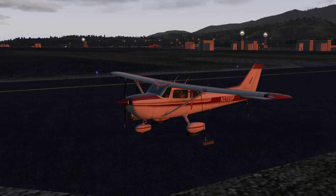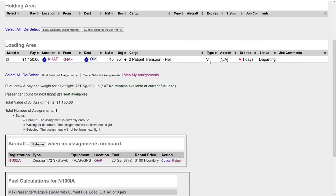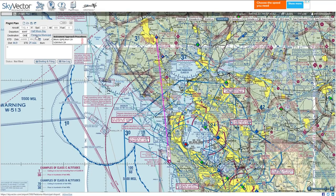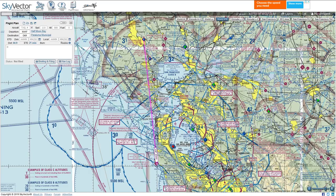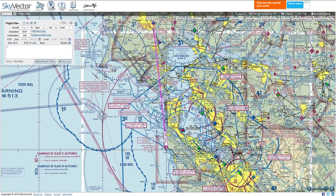We are taking VIP passengers, type V - only two passengers but they're paying very well. Patient transport, so let's be very careful. We'll be traveling from Half Moon Bay to Petaluma Municipal. If you look at SkyVector, that path goes from south heading north, around 45 nautical miles. My hope is that we'll be passing over the Golden Gate Bridge somewhere along the route.